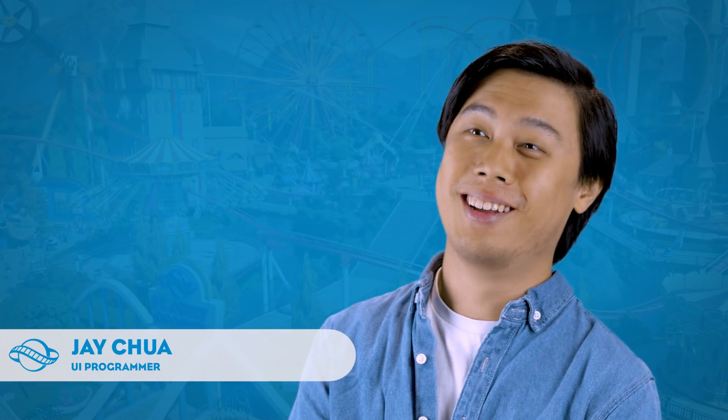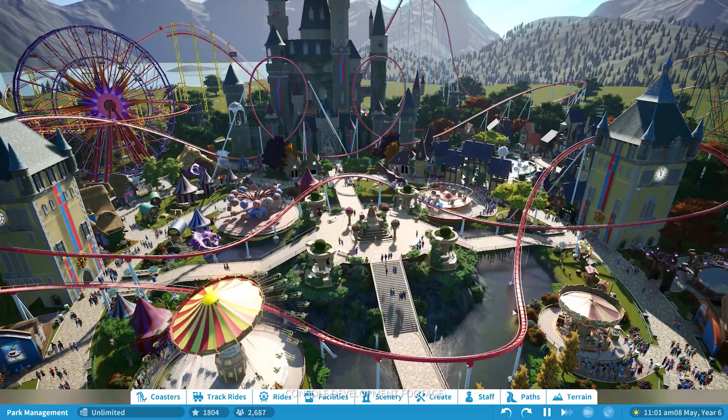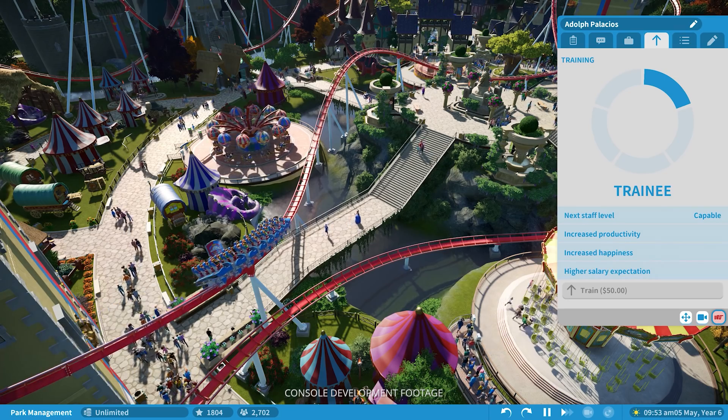One of the goals we had with Planet Coaster console was making it a lot more accessible to new players whilst maintaining the depth that's there for more advanced players. For the UI, we rebuilt everything — reworking how it interfaces with the user, how buttons, panels and prompts are all redesigned so that players have a better experience playing on console.